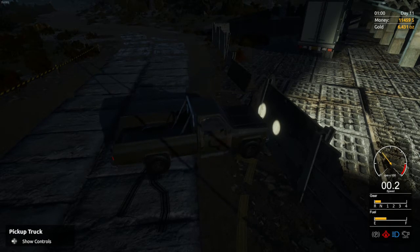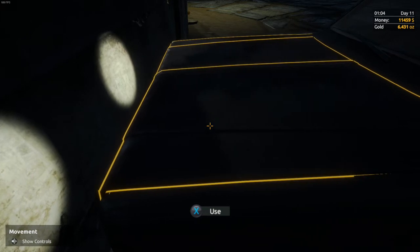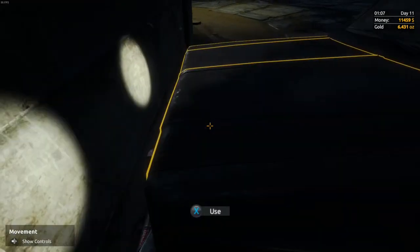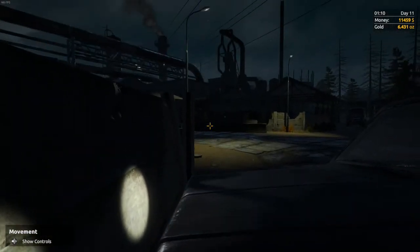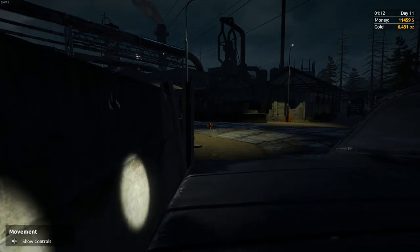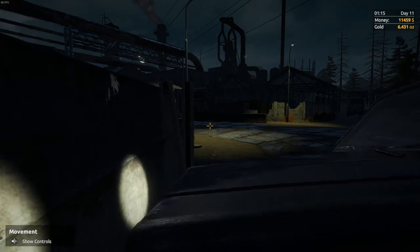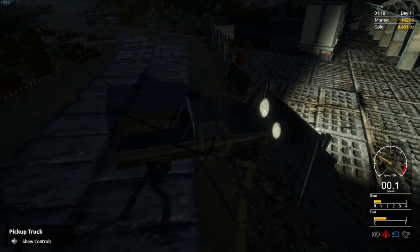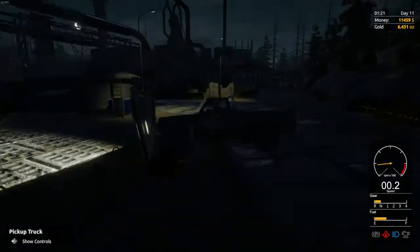I'm reversing - you can literally see it, I've got it in reverse gear. See the reverse lights are on. Am I pushing this thing? It looks like I'm pushing it. This truck - the bonnet just keeps popping up with the animation. It looks like I'm pushing this truck. How the hell has that happened?